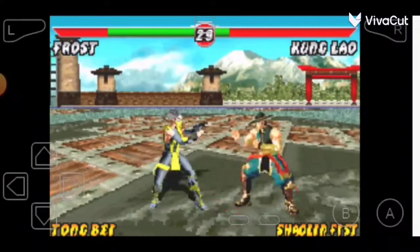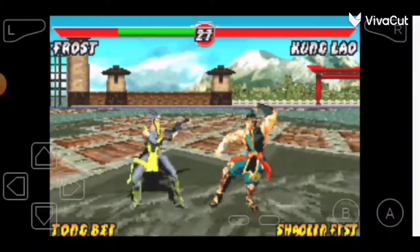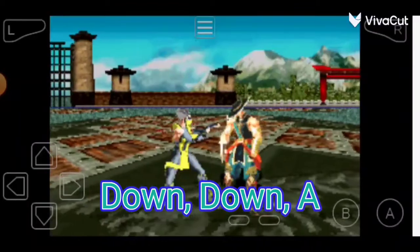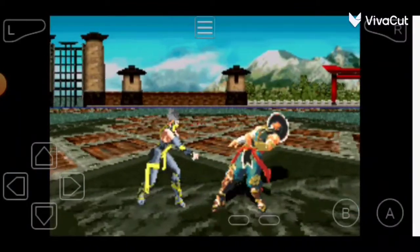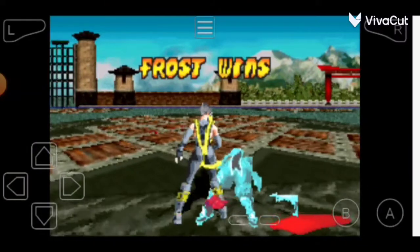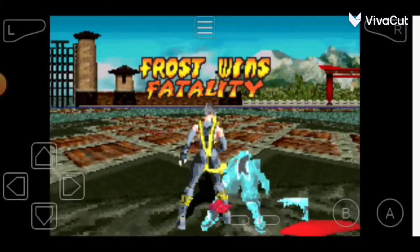The code for Frost's fatality is down, down, A. Frost wins fatality.